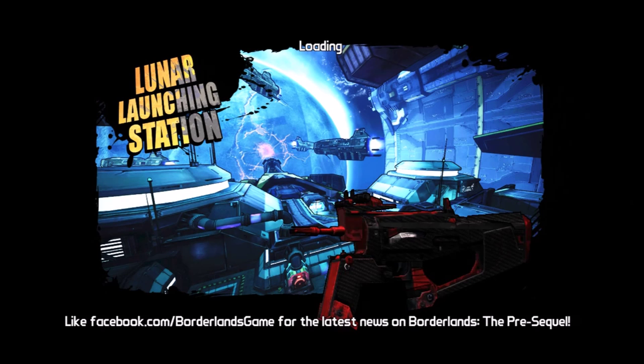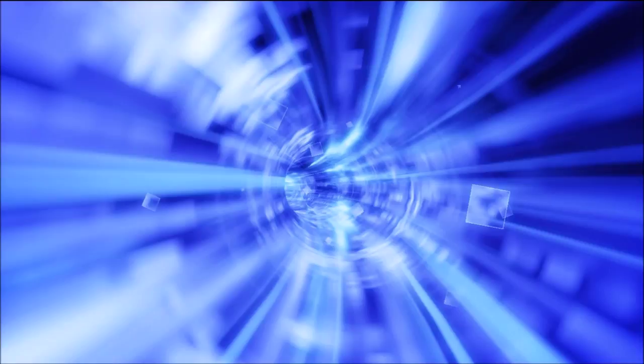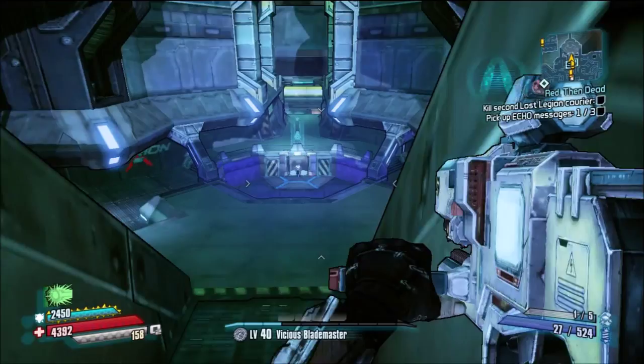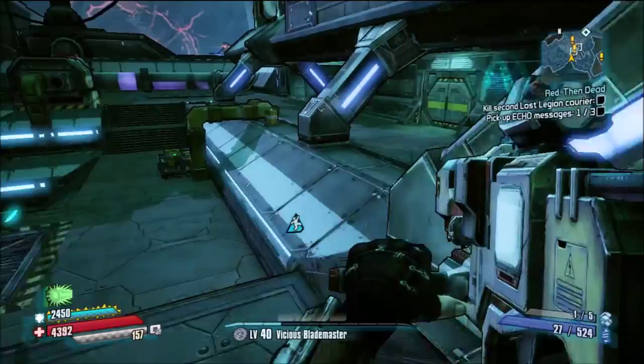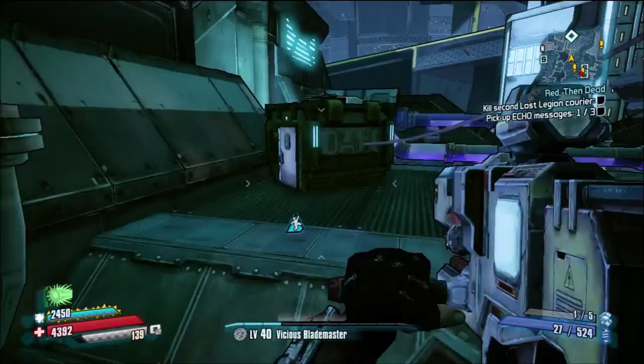How do you go about getting this yourself? You're gonna have to accept a mission which allows the enemy who drops it to spawn. You accept this mission in the Lunar Launching Station, right next to the fast travel from the bounty board — it's called Red Then Dead. Tacitor will instruct you to kill three Lost Legion couriers each carrying echoes. The first one will be very nearby the mission start area. Kill him, let the game save, because it is the second guy that you want and if you're farming this you don't want to kill that first guy over and over again.